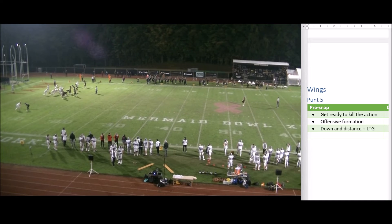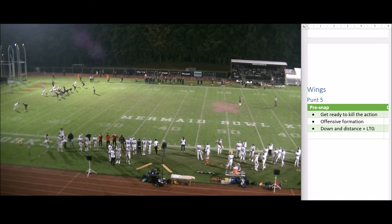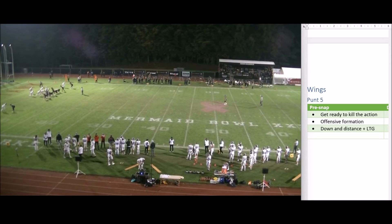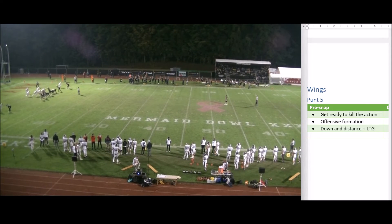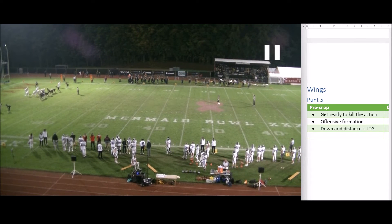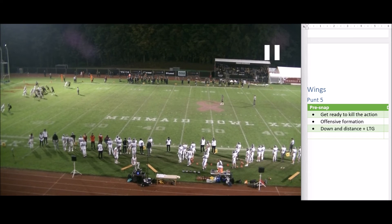Again on this second play: get ready to kill the action — blow and throw — and maintain control of the offensive formation. We want to know the down and distance. Here we're inside the chain, so five yards could make a huge difference. Know where the line to gain is, especially in case of a five-yard penalty. Then the ball is snapped and we're reading and reacting.